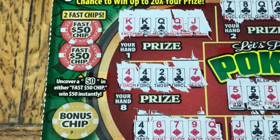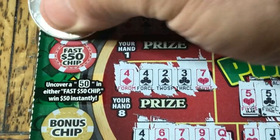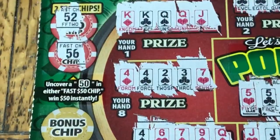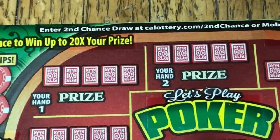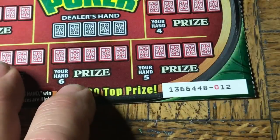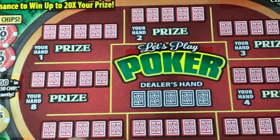To the fast $50 chips — fifty-two and fifty-six, so nothing there. Ticket number five — it's actually ticket number twelve, but it is the fifth ticket.